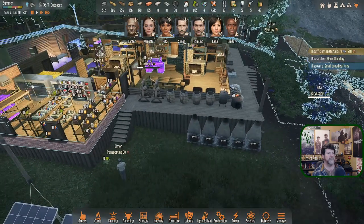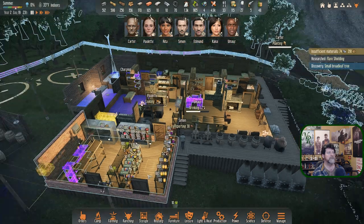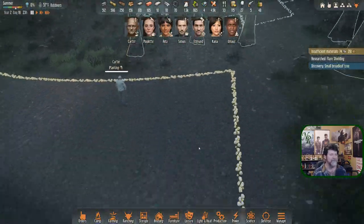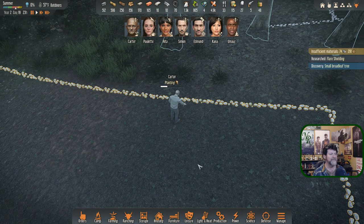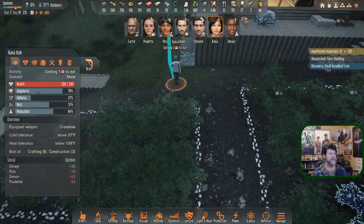Rita piled hers over in here. Paulette is still cooking. Umair is drinking after his harrowing day outside. Carter is still planting — he's actually got a lot of this done. Just two more spots left in this run — we'll call Carter done. Khan, go get something to eat.